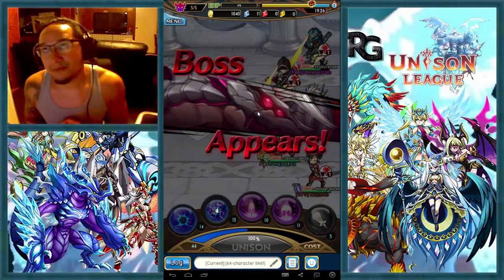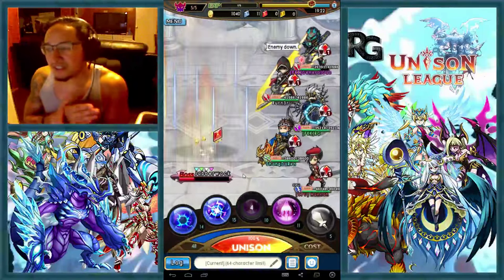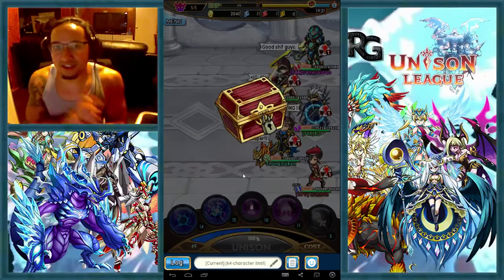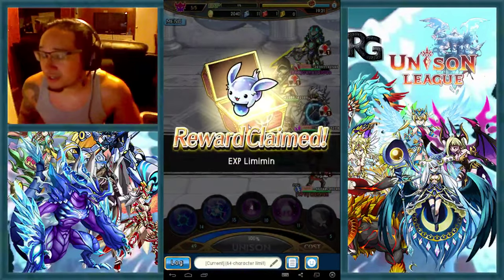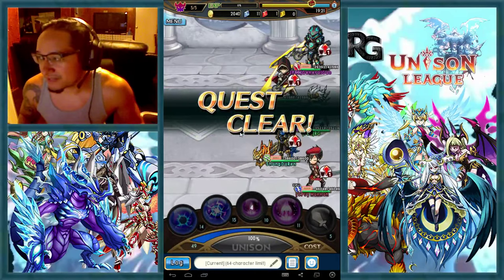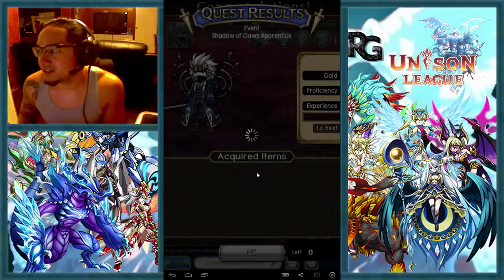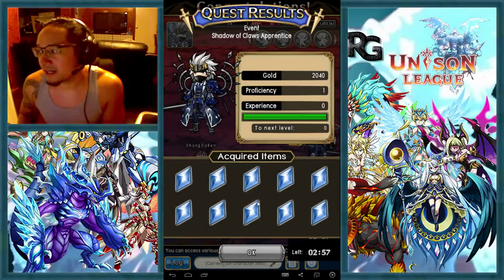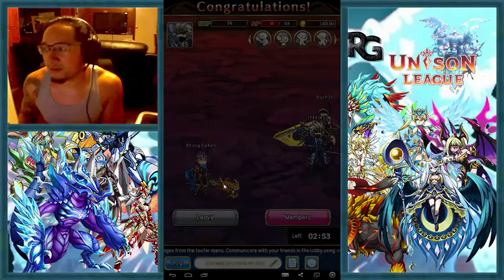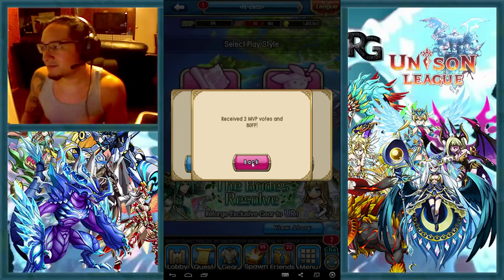Just think about the chances of getting a plus item and then think about FP — friend points — you have to roll. To roll 10, you need 200 times 10, that's 2,000 points. You have to have 2,000 friend points to roll 10. I've already gotten 11 items here. Let's see what kind of items I came up with and what kind of plus items I get out of that.